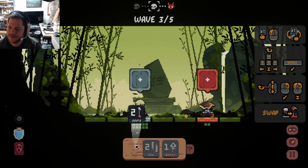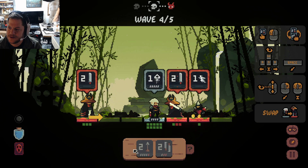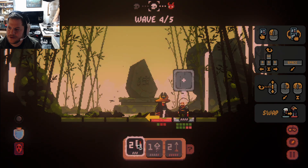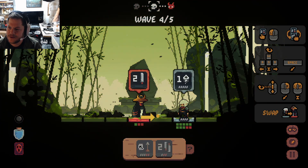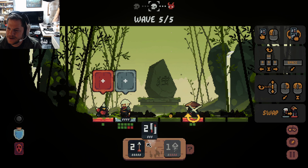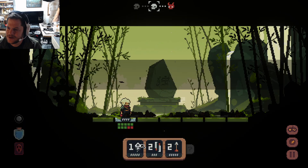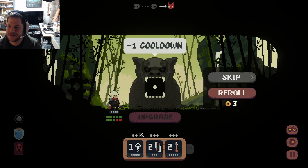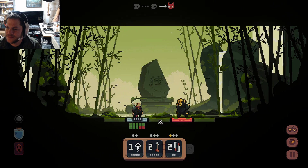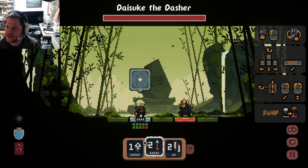I kind of get the stacking now. Cleverer than I thought in some ways. Whoa — what the flip is this? Take 2x damage next hit. Let's go — that's pretty cool. I kind of — oh my god, there's more. Get out of here. How many of these guys are there? Get that dash move out of here, sir.